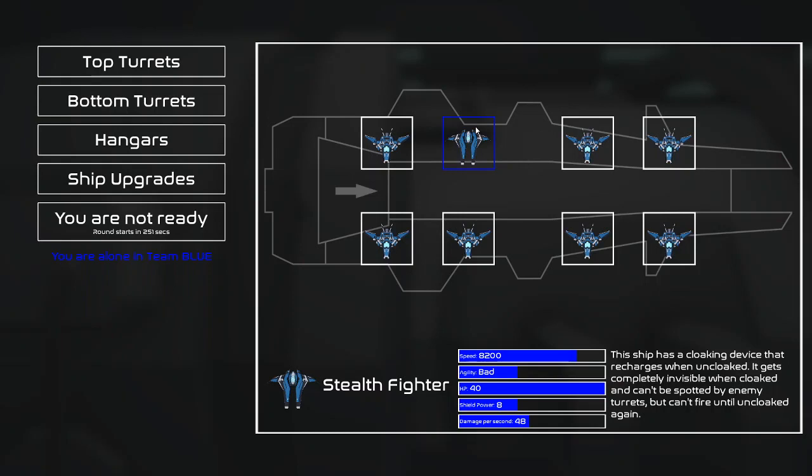And then there is the stealth fighter. This ship has a cloaking device that recharges when uncloaked. It gets completely invisible when cloaked and can't be spotted by enemy turrets, but can't fire until uncloaked again. It's good if you're trying to infiltrate an actual person's enemy base, not the AI.